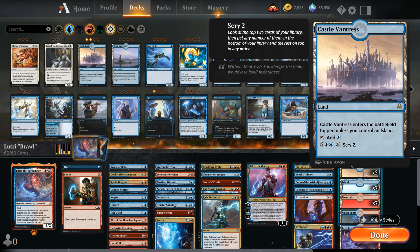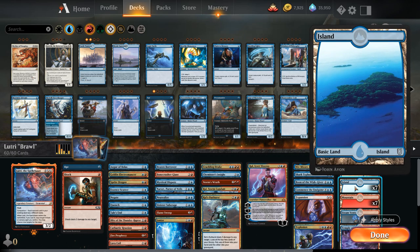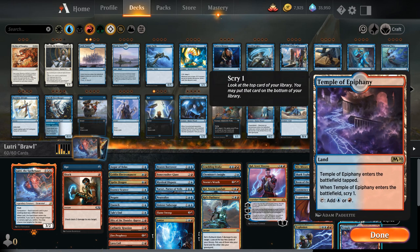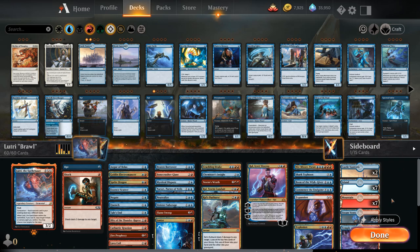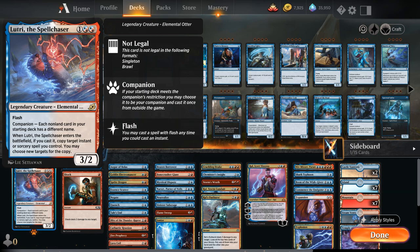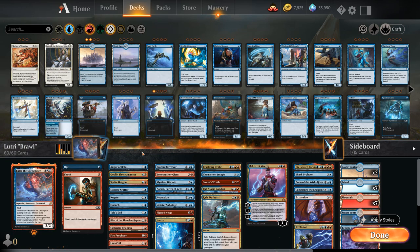For the mana base: two Castle Vantress, which plays well alongside all the counter spells; seven Islands; seven Mountains; four Steam Vents; and four Temple of Epiphany. Outside of the mana base, this could have been a brawl deck except for the fact that Lutri is banned in brawl, but we'll still get to experience it in standard instead.